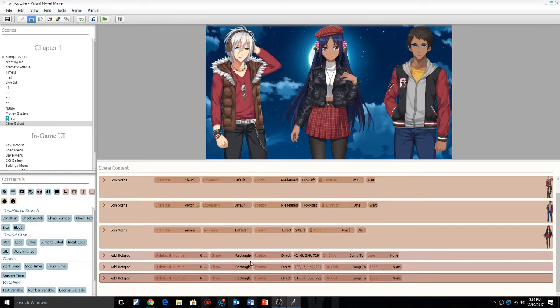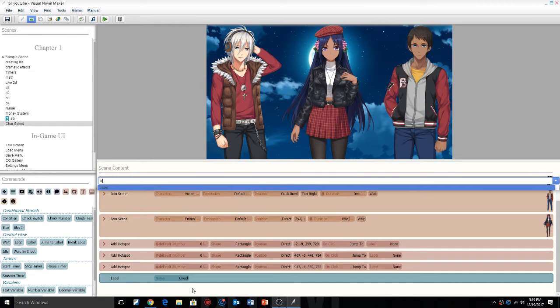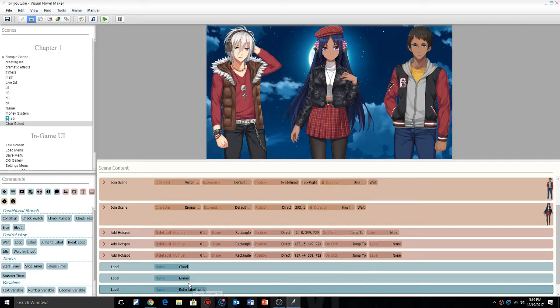Now we have our three hotspots on our characters. What we're going to do is create labels — so we're going to have a label for Cloud, a label for Emma, and a label for Victor. When you click on the hotspots, it's going to jump to the corresponding label: this one jumps to label Cloud, this one jumps to label Emma, and this one jumps to label Victor.